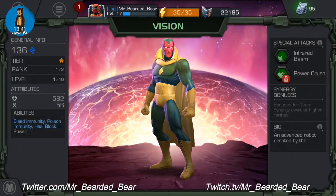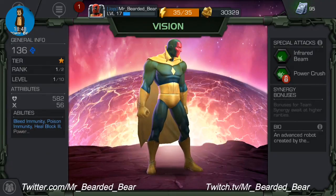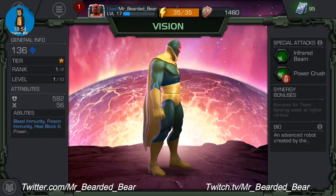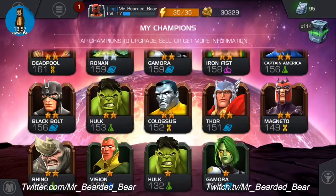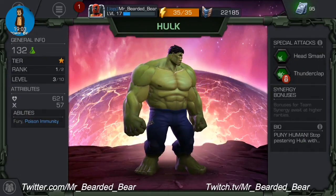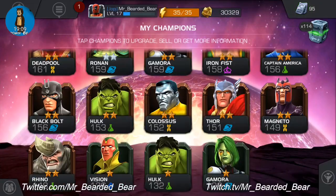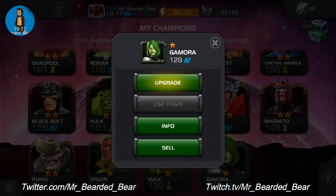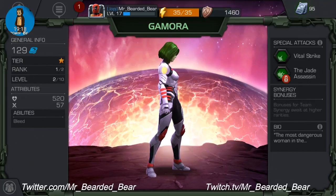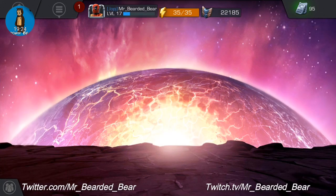One-star Vision — totally different to my three-star Vision. No work done. Abilities are Bleed Immunity, Poison Immunity and Heal Block 3. Special attacks are a beam and Power Crush, no synergy. One-star Hulk is basically the same as the two-star but with no synergy. I've worked on him a little bit — he's level three. Last but not least, one-star Gamora — rank one, level two, just bleed abilities and no synergy.